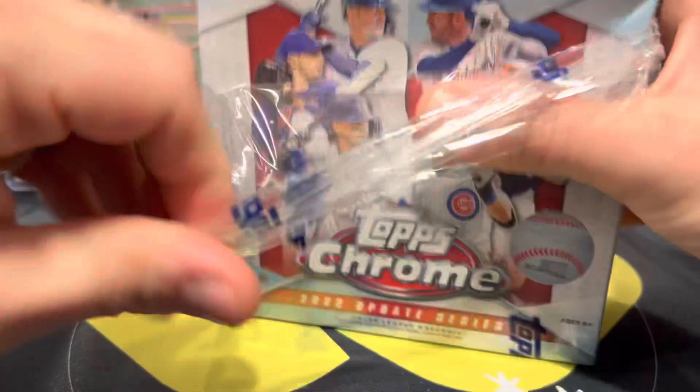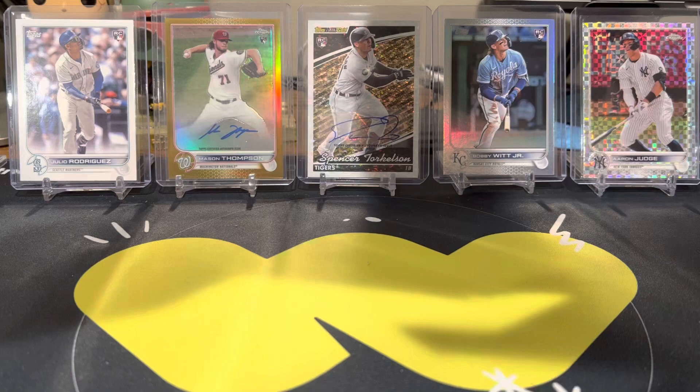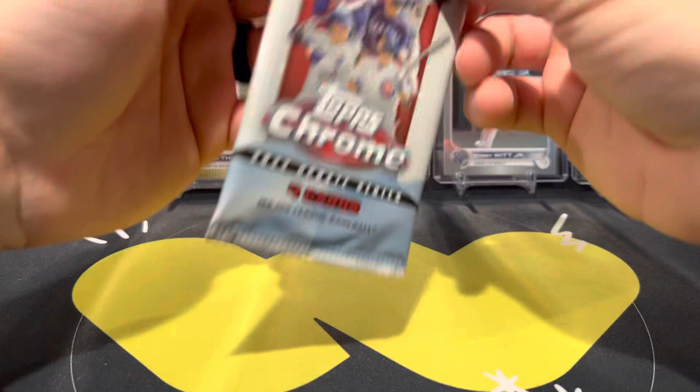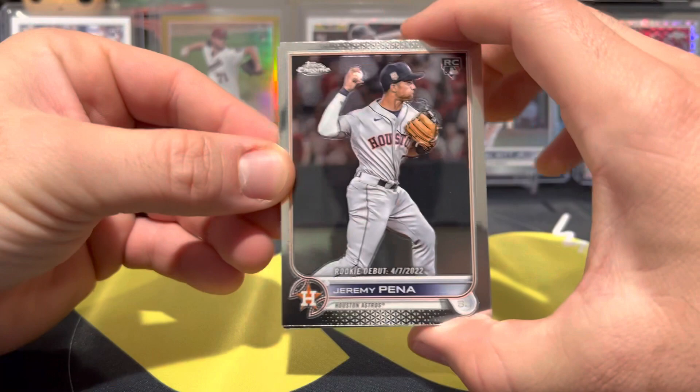My first box, which you may have seen already, wasn't the best but also wasn't terrible. There were a couple decent rookies in it. We're still hunting down rookies of Julio and Bobby Witt. These will have 10 packs per box, 4 cards per pack, and let's hope we can find something good this time around. These are $50 on the Target website. As of today, they are still available — might not always be the case. These were a pre-order product that sold out but then became available again as of the 14th.